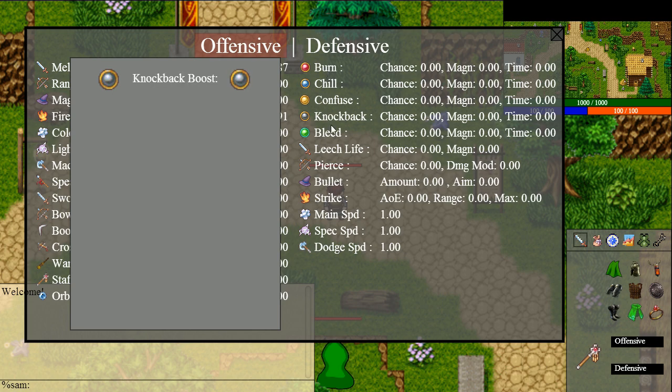Then there are status effects: burn, chill, confuse, knockback, and bleed. You can boost everything — for example, you can boost the chance of burning an enemy, how hard it will hit, how much HP they will lose every turn (that's the magnitude), and then the duration for how long it will last.